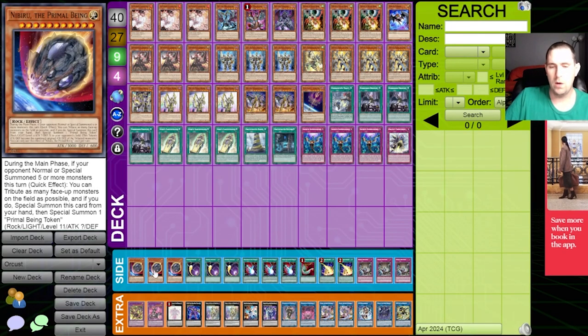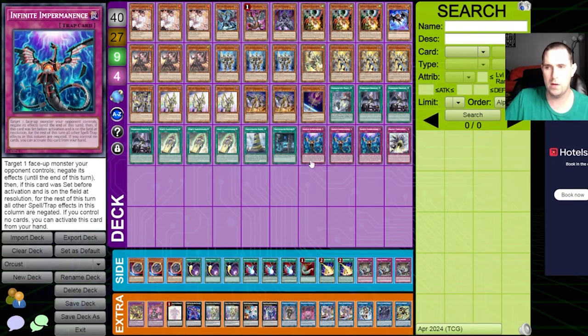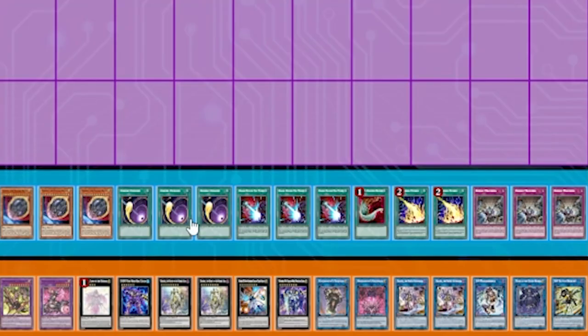For the side deck, right now this is what I'm going with — mostly board breakers because I think those will be more impactful depending on the matchup. It's three Nib, three Cyclone, three Dark Ruler, a Feather Duster, Double Storm, and Triple Evenly. That's the deck profile, but there's more to this deck than meets the eye — I'm going to show you some combos.